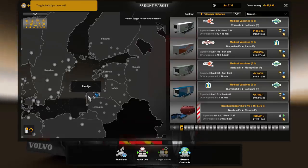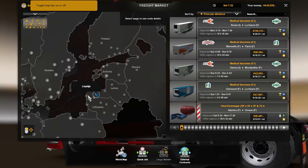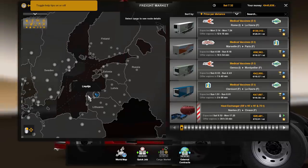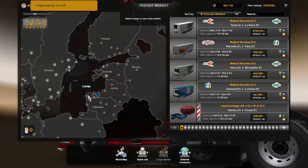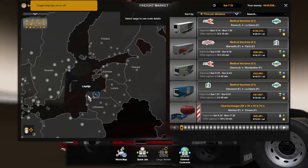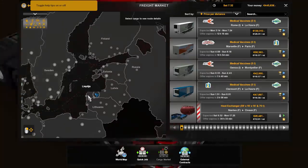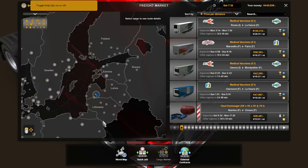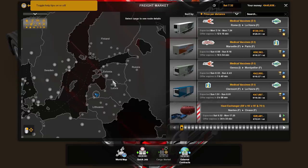The Steam page does have a very brief description currently, which I'll quickly read out. It basically says: Beyond the Baltic Sea map expansion will include the three Baltic states of Latvia, Lithuania and Estonia, and also the south of Finland and parts of Russia, including Russia's second largest city, St. Petersburg. So that's what we already covered and you can see the area just around here.